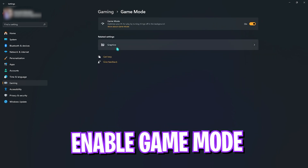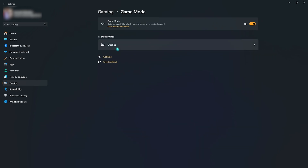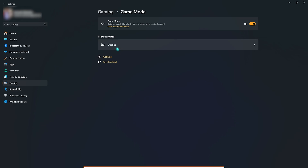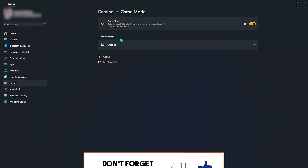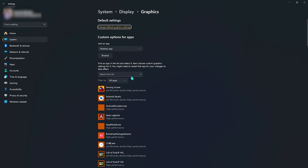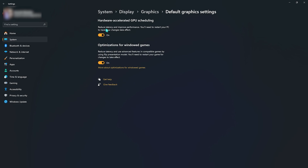Go to Game Mode and make sure to enable it. Enabling Game Mode will optimize your PC by turning off background processes, allowing you to get better performance while playing games. After that, go to Graphic Settings and if you're on Windows 11, find Change Default Graphics Settings. Enable both Hardware Accelerated GPU Scheduling and Optimizations for Windows Games — this decreases input latency and lets your GPU do more work instead of your CPU.